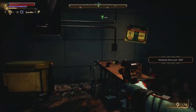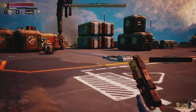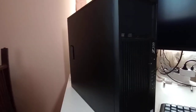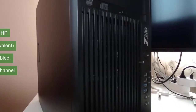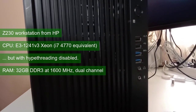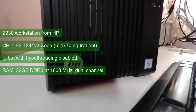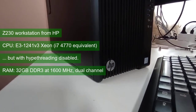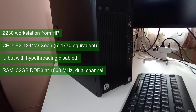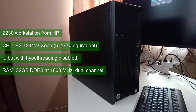Just like the previous video, we'll run the game at low settings at 3 resolutions: 1080, 1600x900, and 720. The test system is the same Z230 workstation from HP, same i7-4770 equivalent as a Xeon, and the same 32GB of DDR3 RAM running in dual channel at 1600MHz. The CPU however ran without hyperthreading, and in a follow-up video we'll see if that turned out to be a problem or not.